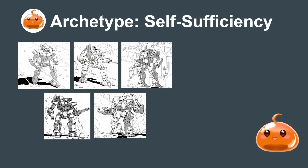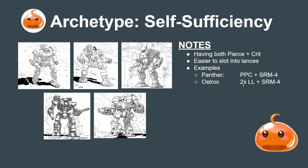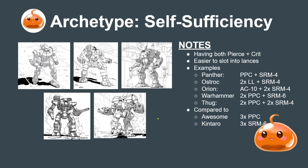One archetype is self-sufficiency: mechs that have both pierce and crit built in. They're easy to slot into lances and more well-rounded than specialist designs. Examples include the Panther with a PPC to punch and SRM to crit; the Osrock with two large lasers and SRM4; the Orion with AC10 and two SRM4s; the Warhammer with double PPCs and SRM6; and the Thug with two PPCs and two SRM4s. Compare this to the Awesome with only piercing weapons - it's great at punching holes but needs a lance mate to follow up, and the Kintara with three SRM6s needs someone to open the way for it first.